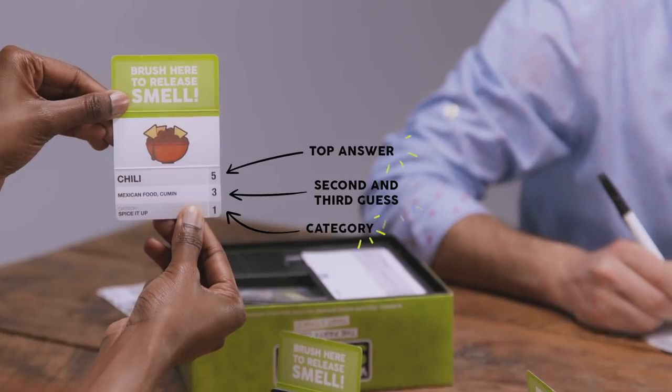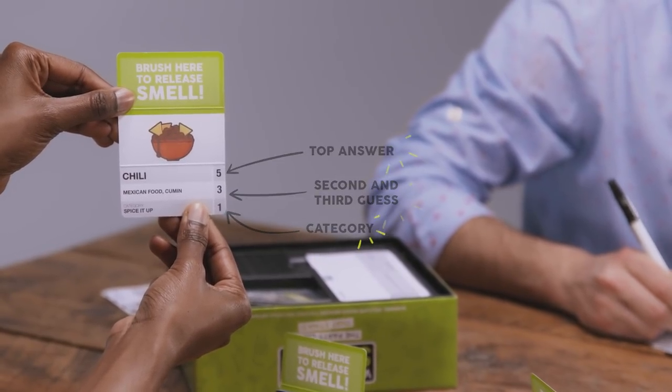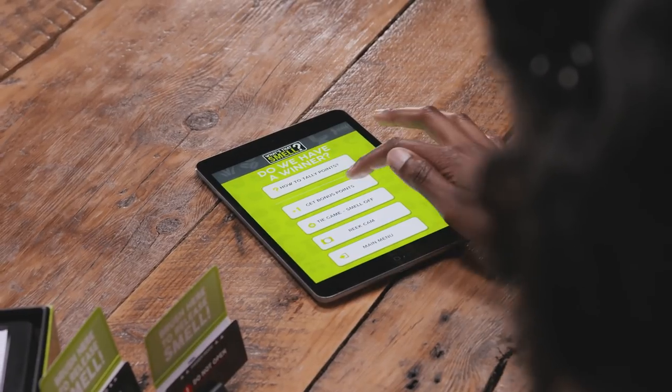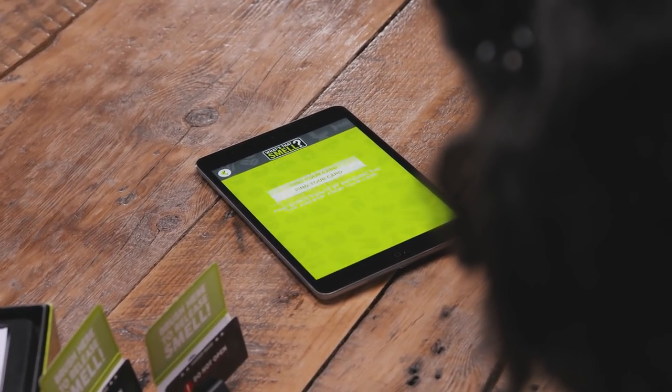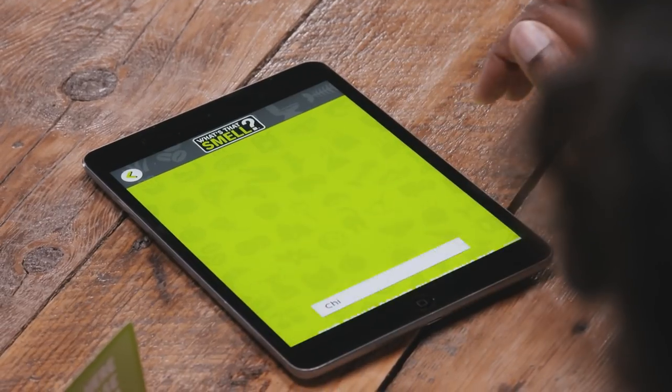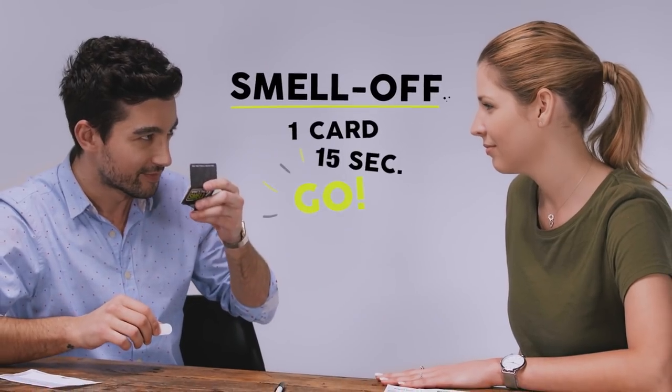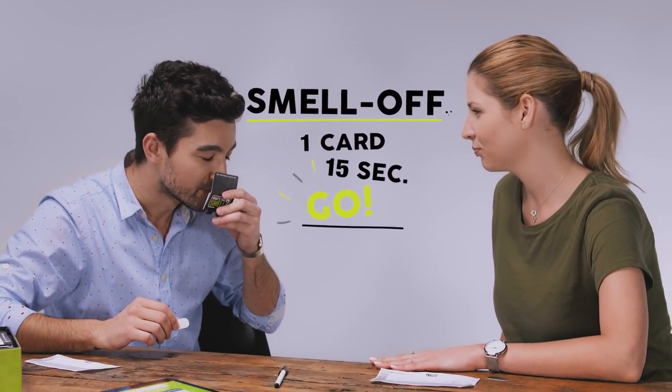You get one point if you choose the correct category, even if your smell guess was way off. The group then votes on whose smell association is the funniest, and that player gets two points. Check the What's That Smell app for other popular answers for each card — if your smell guess is on the list, you get one point. In case of a tie, players enter the Smell-Off round. Pick a new card in a card holder and select the Smell-Off mode in the app. Each player will have 15 seconds to guess the smell. Repeat as necessary until the winner is declared.